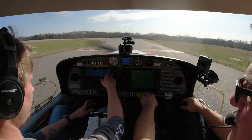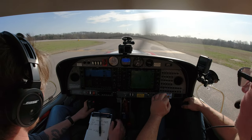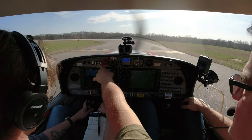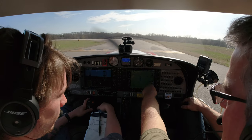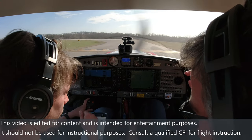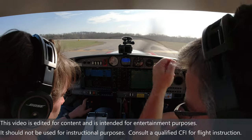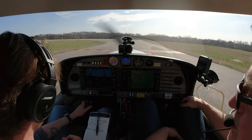Now we're calling tower, but go ahead and run your flow check for takeoff so you're ready to go if he gives you clearance. Landing lights — strobes — we've set that. Flaps set for takeoff. Fuel pump on. Full prop. Mixture. Fullest tank is right tank. Trim set for takeoff. All right, now you're ready to roll.